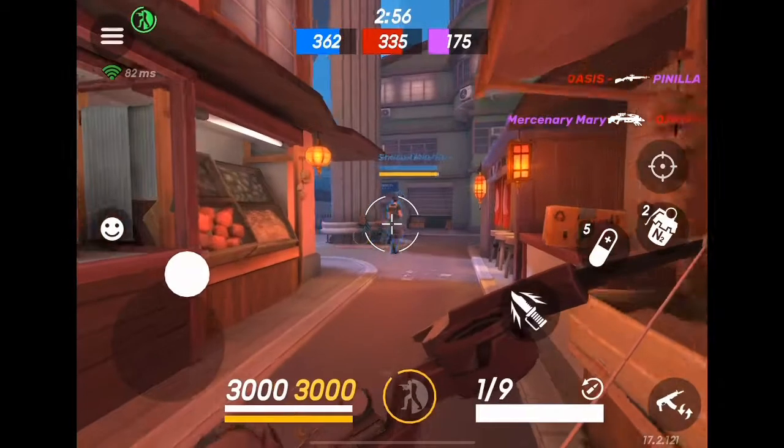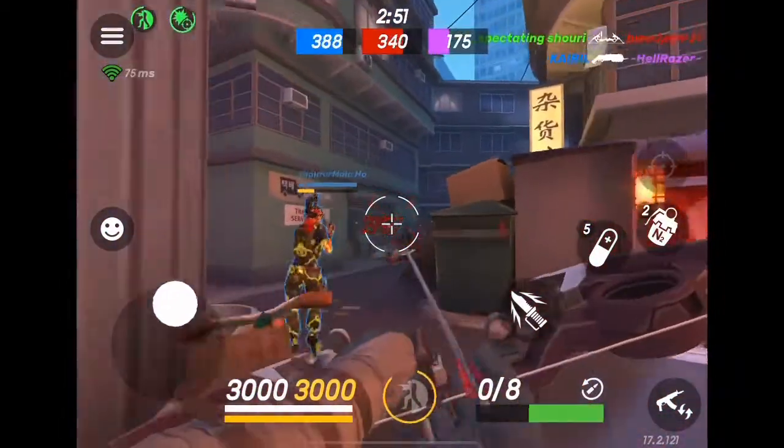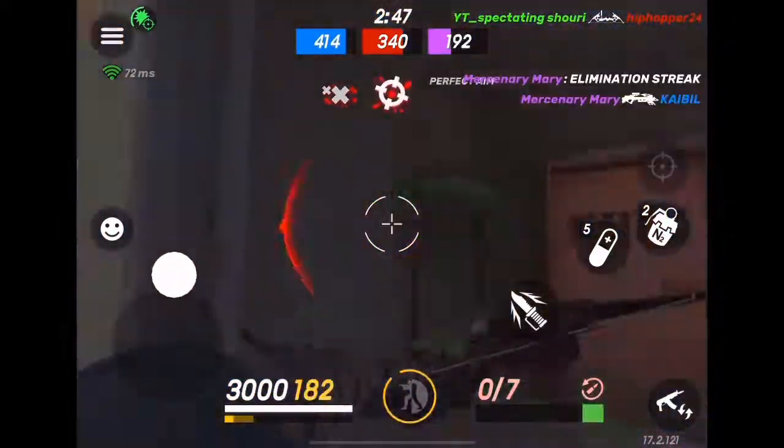First I'm going to show you how to rush with pistols and knives. When you're in close quarters with people, first hit them with the bow so it slows them, then get your pistol out and try to get in close to knife them.